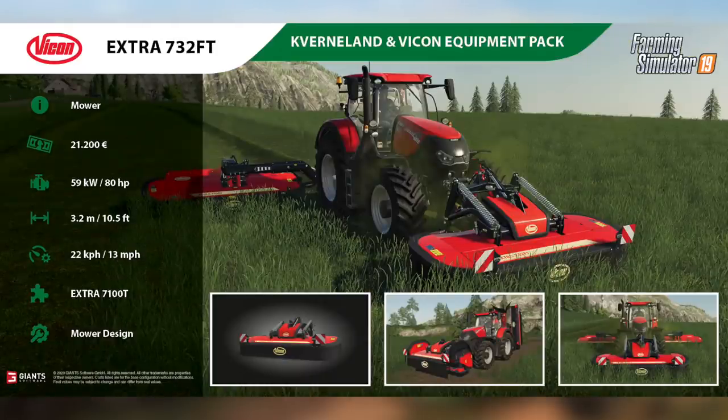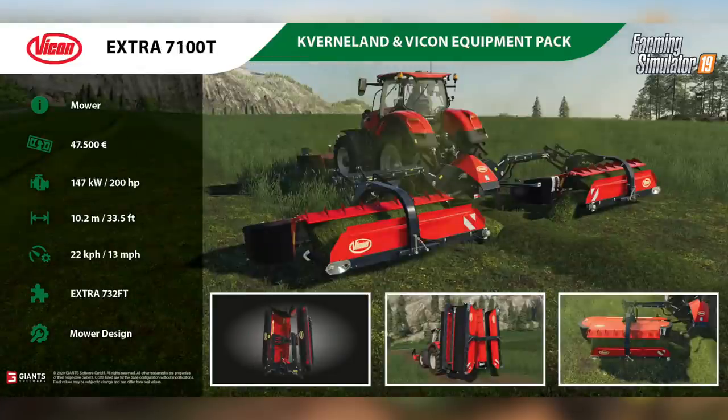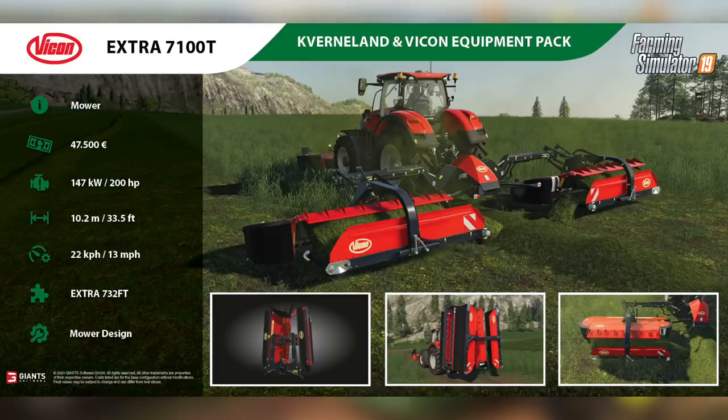Secondly, we have the Vicon Extra 732 FT Front Mower. This can be found in mowers, will cost you $21,200. You're going to need at least 80 horsepower to power it, the mower has a working width of 3.2 meters, and has a max working speed of 13 miles per hour or 22 kilometers per hour. This also pairs well with the Vicon Extra 7100T Butterfly Mowers, and you can change the mower from Vicon to Burnley. The last fact sheet, the Vicon Extra 7100T rear butterfly mowers, can be found in mowers, will cost you $47,400. You're going to need at least 200 horsepower to power these, bringing a total power requirement to run these and the front mower together to 280 horsepower. The 7100T has a working width of 10.2 meters and a max working speed of 13 miles per hour or 22 kilometers per hour. This pairs perfectly with the Extra 732 FT Front Mower, and you can change the mower design from Vicon to Burnley.